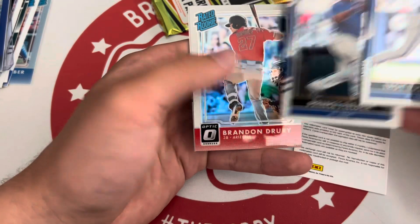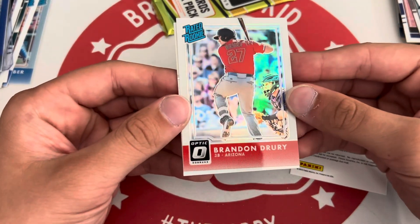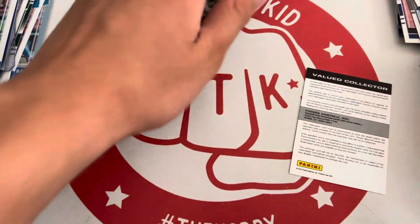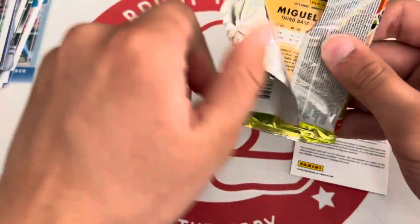Tulowitzki, Prince. Brandon Drury — that's another not bad one, still doing stuff in the league. Holo. And a Billy Burns Diamond Kings. All right, last pack — and we'll see who that redemption is.